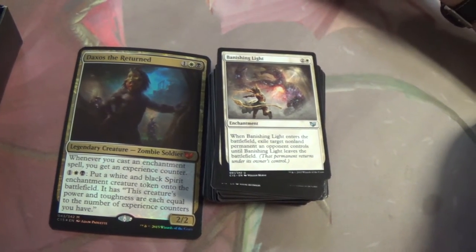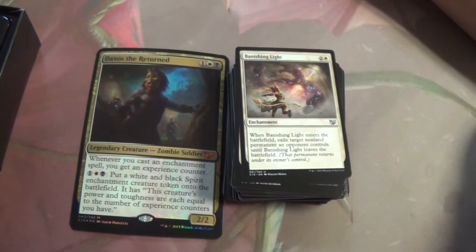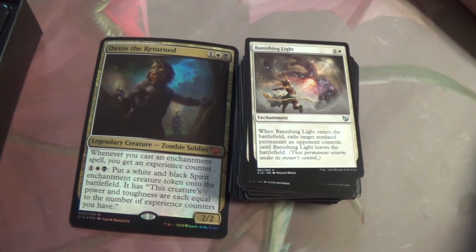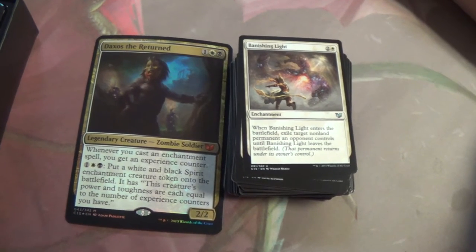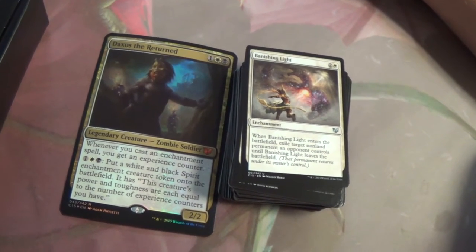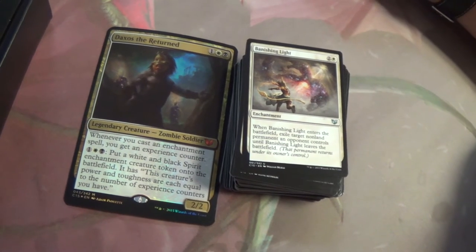With Oblivion Ring you can get into a scenario where with the enters trigger on the stack, you destroy it with, say, Seal of Cleansing, and then they don't get their creature back. That's why it's better than Banishing Light — but like how they've moved away from Shroud to Hexproof, they've moved away from O-Ring effects to Banishing Light effects. Which is fine, I guess.